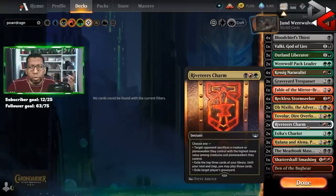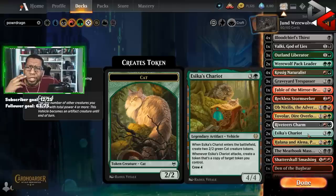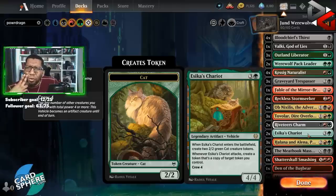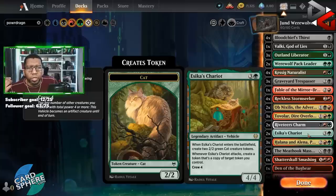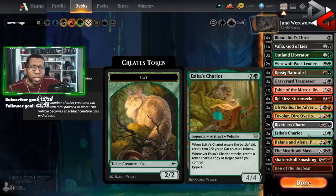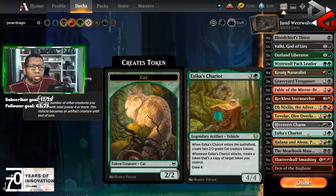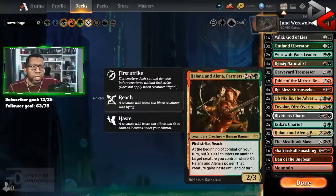Playing two Esika's Chariot, mostly because I couldn't figure out what else I wanted in the slot. I debated going with a dragon or one of the bigger werewolves, but ultimately settled on this because it's easy to cast, it can get us two creatures, and it still sits out there after sweepers. It's got good synergy with the Stormseeker and with Halana and Alena.